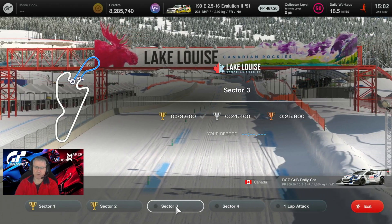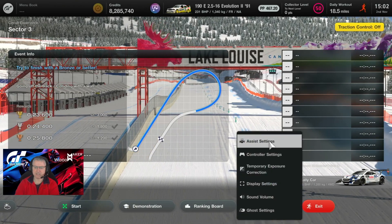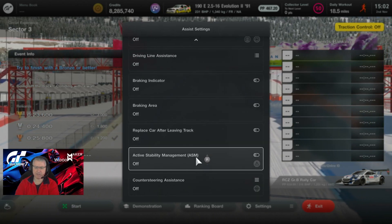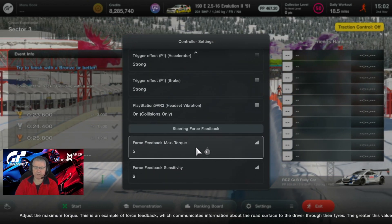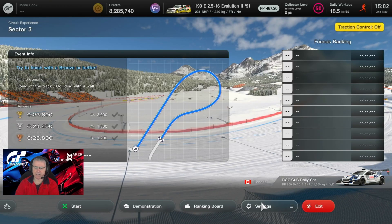Sector three requires 23.600 for the gold. Settings: traction control off, default ABS, everything else off. Controller settings: steering sensitivity five, force feedback max top five, force feedback sensitivity six. We are using a G29.